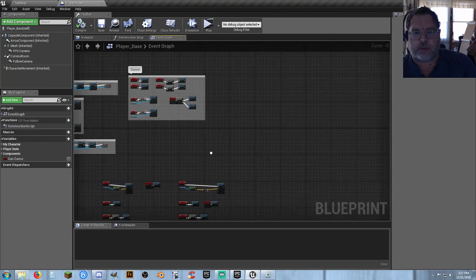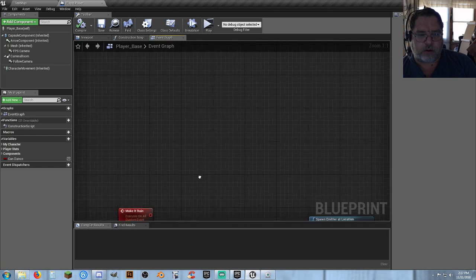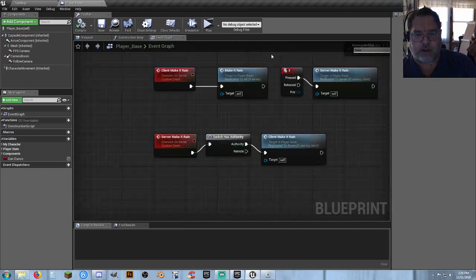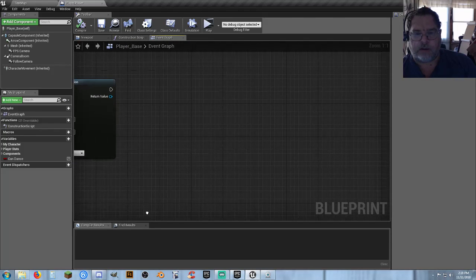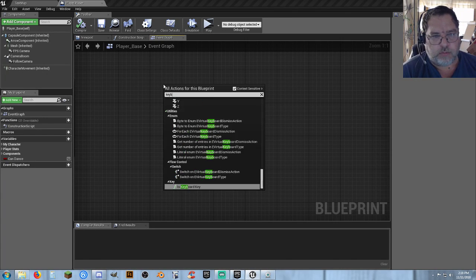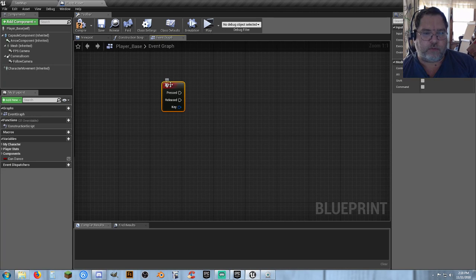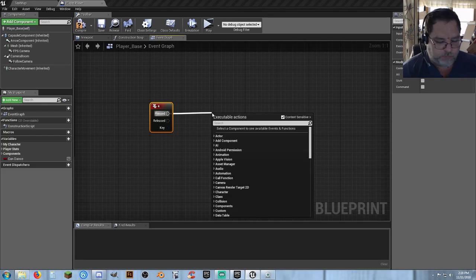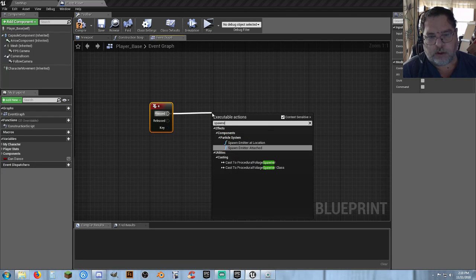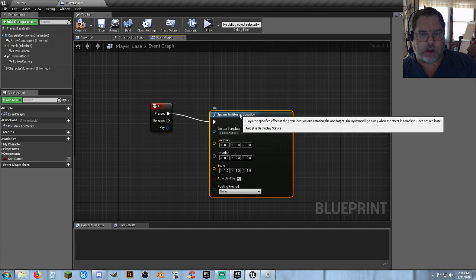But if you're doing something in single player and that's all you're worried about, to make something work in single player — let's do keyboard four. So on keyboard four we want to play an event. Let's spawn an emitter. Emitters seem to be a little bit weirder than doing other stuff, like animations. Let's grab a booster flame — that sounds good. I have no idea what it is.